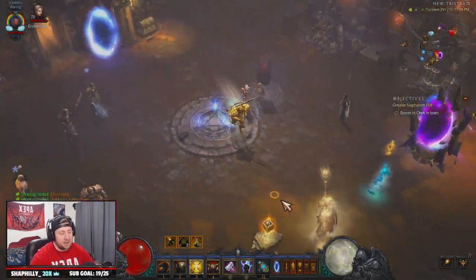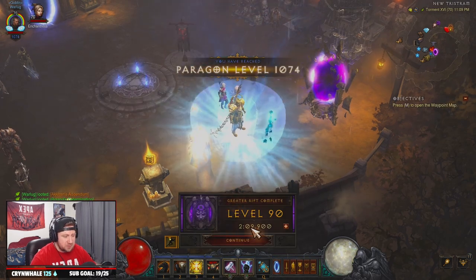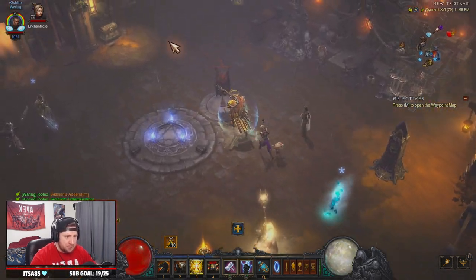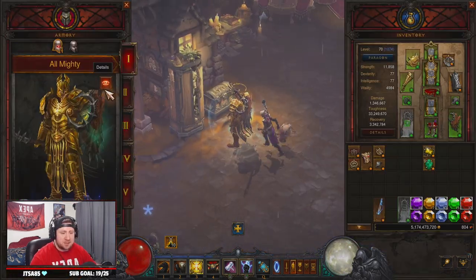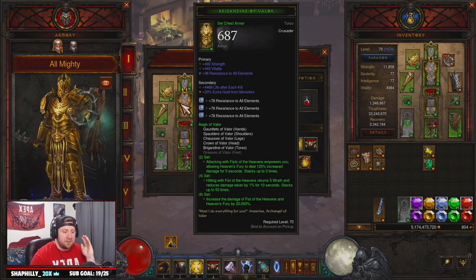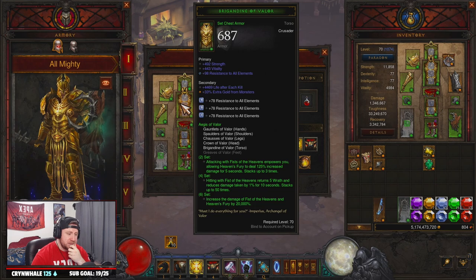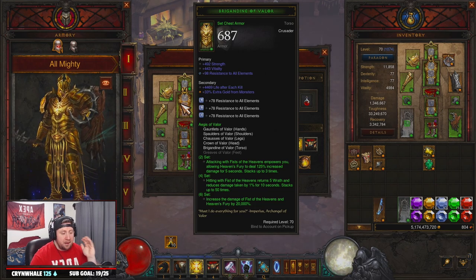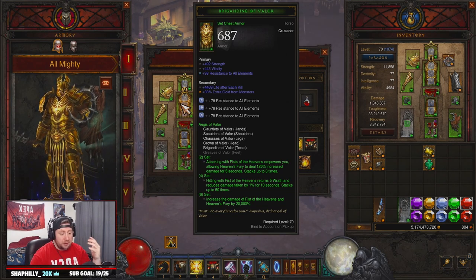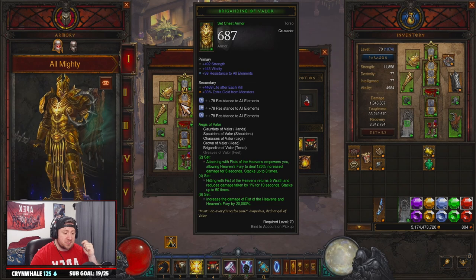We just crushed that GR90 — GR90 in two minutes, that's what you want out of your speed builds, and that's exactly what this is. Let's go over the gear. You are going to need the Aegis of Valor set — we're rocking five pieces to get the full bonus. Everything is going to be coming from rocking Fist of Heavens at the sixth piece, because Fist of Heavens and Heaven's Fury increases by 20,000%, which is really nice.